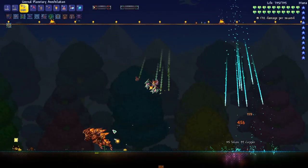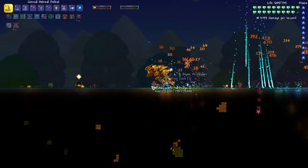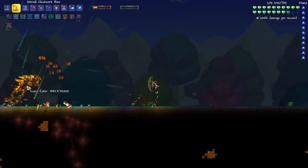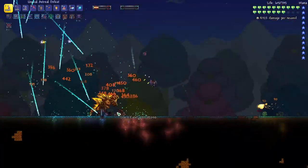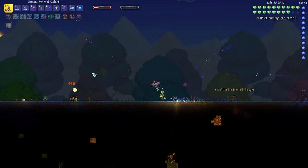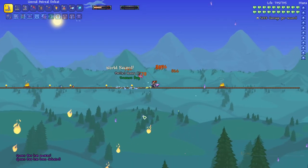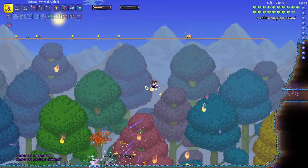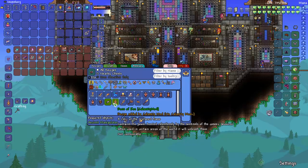I'm just testing out some of my other bows — right now I'm doing the Planetary Annihilation. I don't really like it; it's a little bit clunky. This bow is pretty sweet, the Clockwork. Although nothing can beat this Astral Bow. The Queen Bee just appeared out of nowhere — I don't understand. It must be a glitch or something because I've had that happen quite a bit.